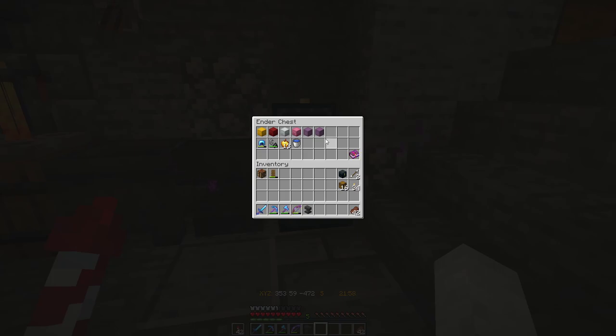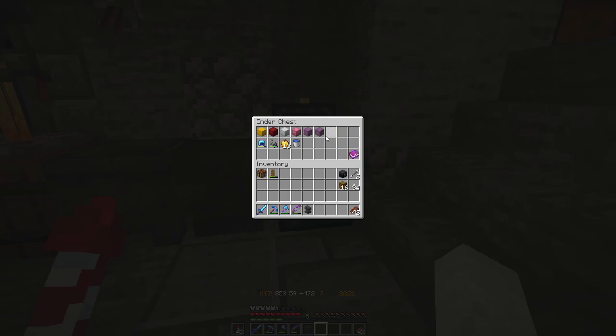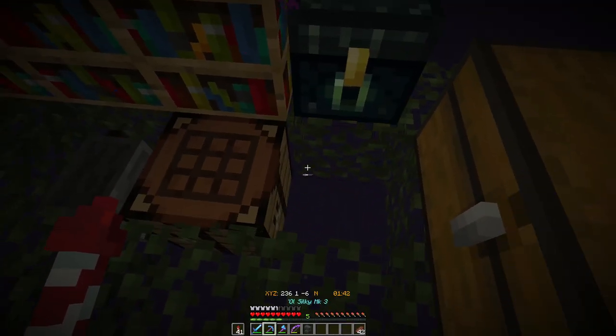If you didn't catch the live stream, you'll have missed the fact that we've now got some shulker boxes, albeit only six. The end city where we got our elytra from before was very poor for shulkers and didn't really offer us much at all. But hey, we've got some shulkers and can now get a bit of organization. We can head into the end at a later date and get some more. Did I mention I died multiple times trying to do this? I'm very lucky to still have my elytra wings.